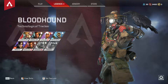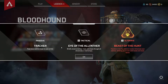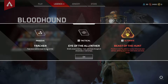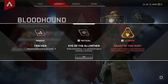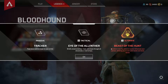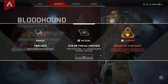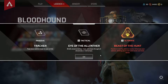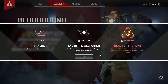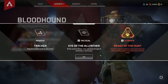Let's go ahead and move on to Bloodhound. Its passive is Tracker, which allows you to track your enemies — foes leave behind clues for you to find. Its tactical ability is Eye of the All-Father, which briefly reveals enemies, traps, and clues through all structures in front of you. Its ultimate ability is Beast of the Hunt — transform into the ultimate hunter, enhancing your senses to see cold tracks and move faster.